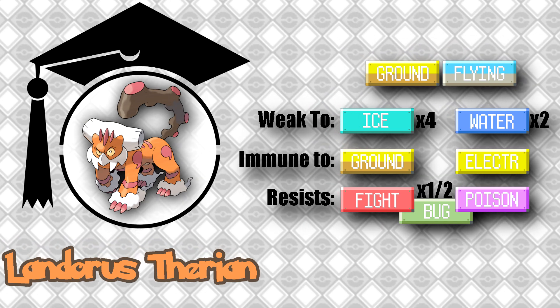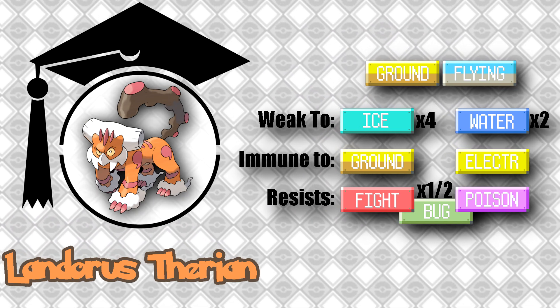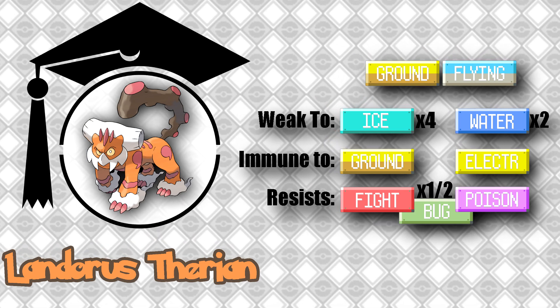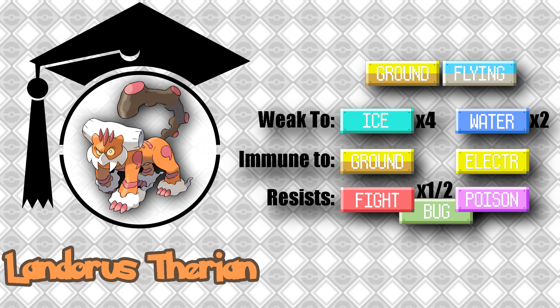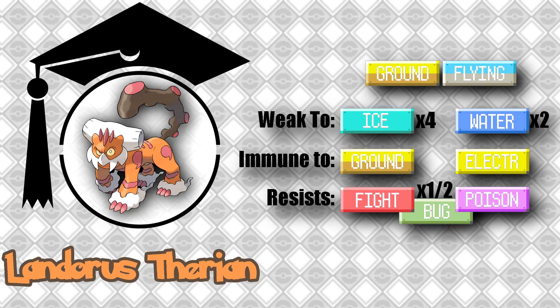Landorus-T has a very good typing. Ground/Flying leaves him with just two weaknesses while providing two immunities and three resistances. His four-times weakness to ice is however a problem, and you will need to be aware of that at all times when using this Pokemon.